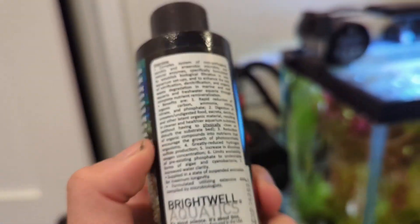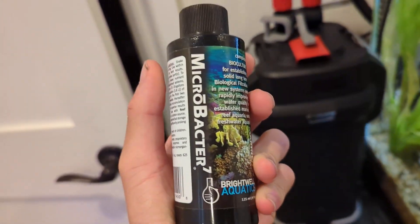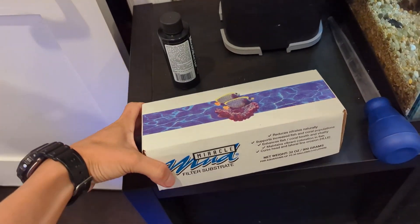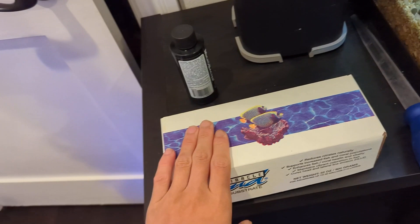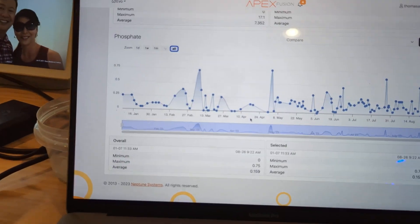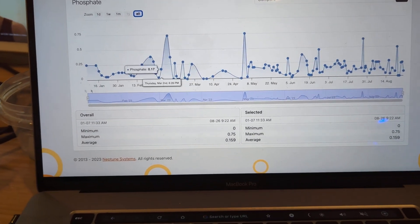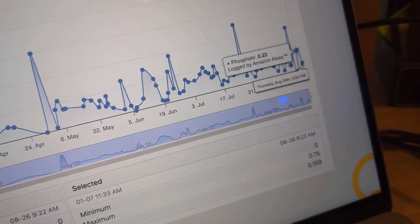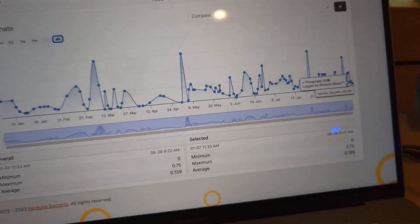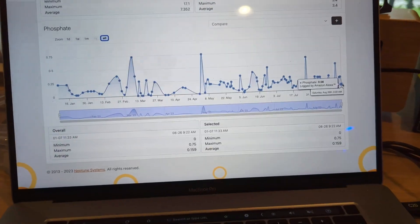We're going to be adding some Microbacter — it's full of bacteria and it's going to help the refugium process. We also have this Miracle Mud filter substrate, which is like mud and it's supposed to help the refugium perform better. This is what the phosphate levels have looked like throughout the first implementation to current — you can see it's around where we implemented it and it's currently at 0.08.